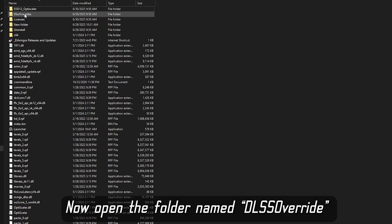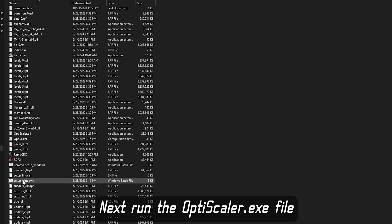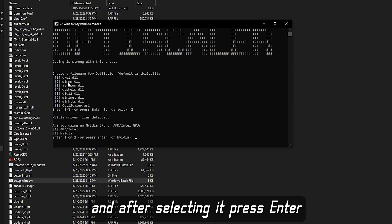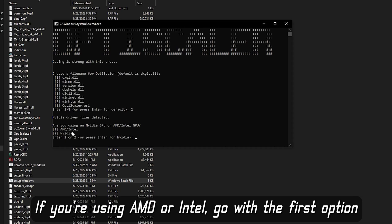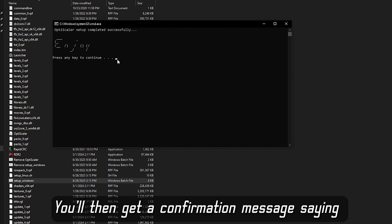Now open the folder named DLSS Override and double-click the file called 'EnableSignatureOverride.reg' — press Yes or OK to apply the registry change. Next, run the OptiScaler.exe file. It will show you a window — most people use the first option, which uses the dxgi.dll method. But on my PC that first method doesn't work; whenever I select it and launch the game it crashes. So instead I use the second option. After selecting it, press Enter, then it'll ask you which GPU you are using — AMD or Intel. Go with the first option; if you are using Nvidia choose the second one. Since I'm using an Nvidia card I pick the second option and press Enter. You will then get a confirmation message saying 'Complete.'